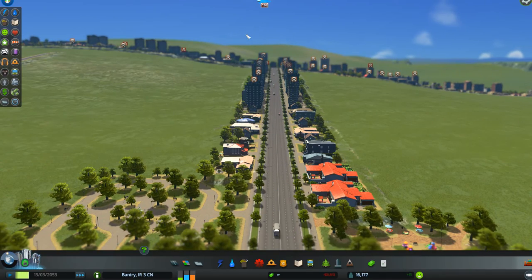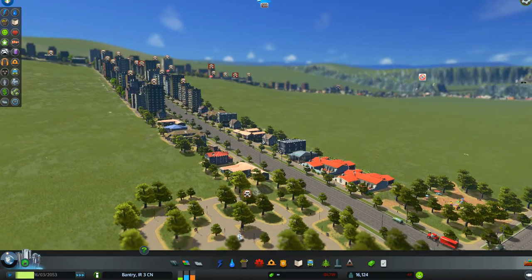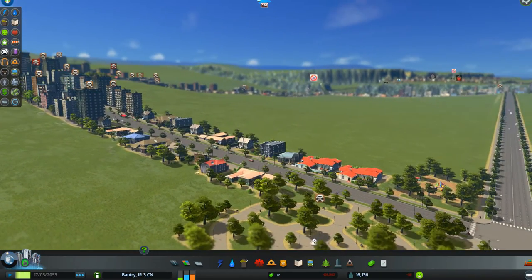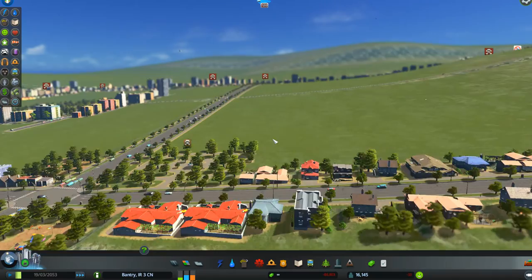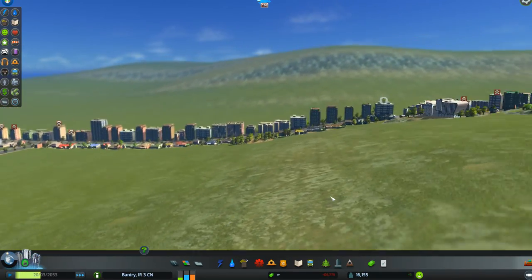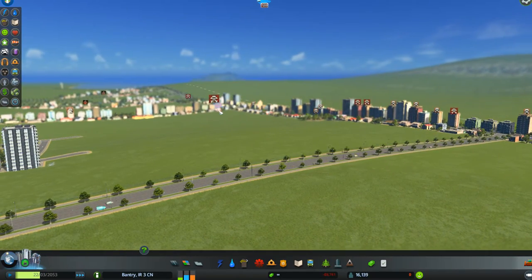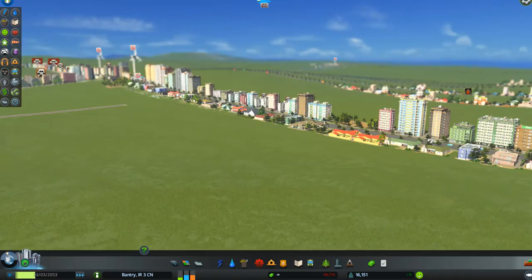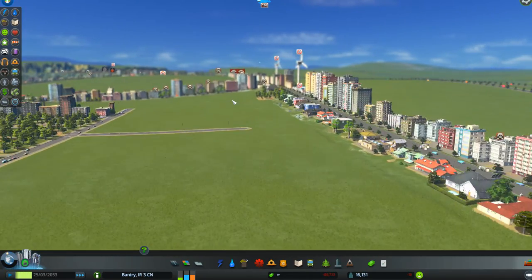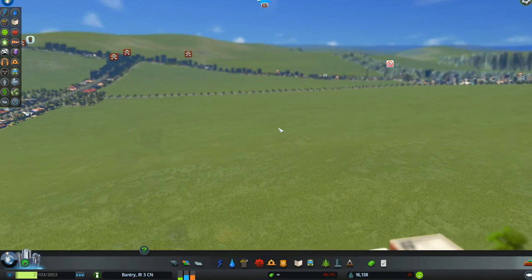Okay, here we go — now we have a death wave. I had to turn off some more of the crematoriums in order to trigger one, but now you can see all these skulls. There are people all over waiting to be picked up. If we move forward on this one, this will turn into a whole lot more. When you see a big skull, you know that you've got even more to deal with — if you move forward towards it, it becomes a whole lot of little ones. So we've got a death wave going on here now.